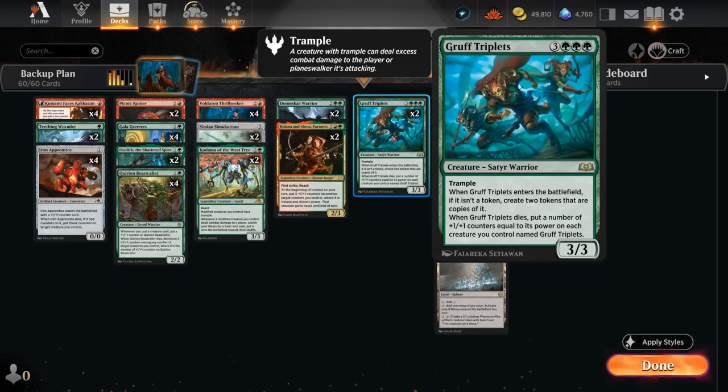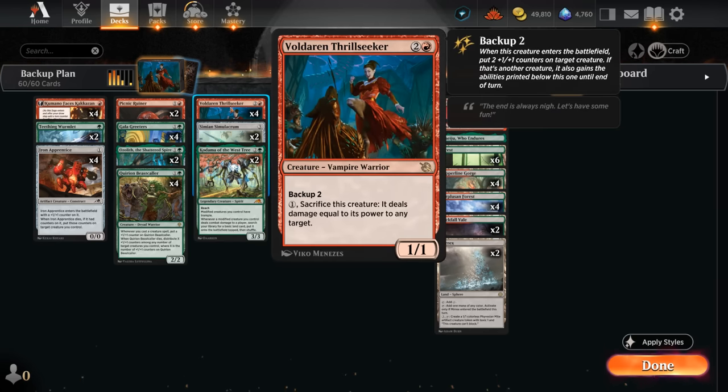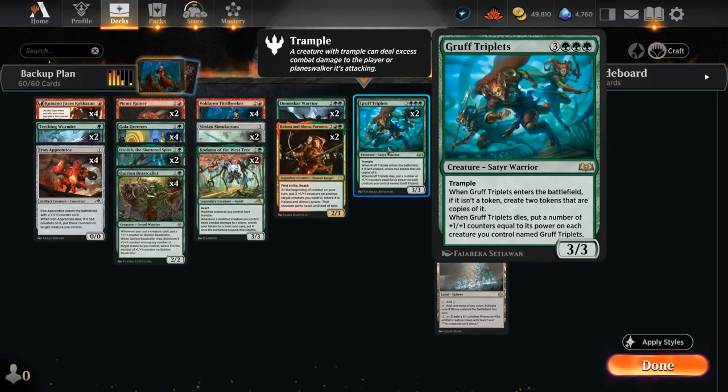Gruff Triplets is a six-drop 3/3 trampler joined by two tokens that essentially have the same name and abilities. When Gruff Triplets dies, it puts a number of +1/+1 counters equal to its power on each creature we control named Gruff Triplets. So we start with three 3/3 creatures; if one dies we get a pair of 6/6s; if one of those dies we might end up with a 12/12 trampler. Thrillseeker has amazing synergy here — use backup two to put two counters on a Triplets, sacrifice it dealing five damage, put five counters on the remaining two, ending up with a pair of 8/8 tramplers. That paired with five damage is likely enough to end the game.